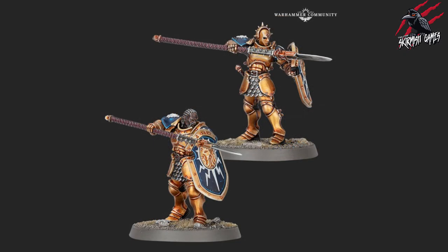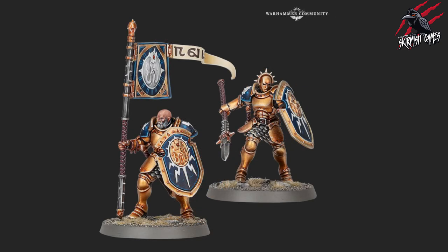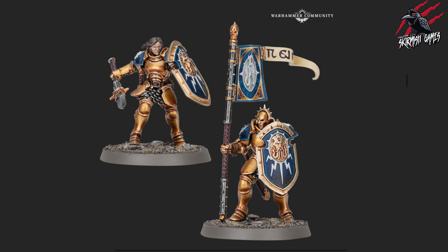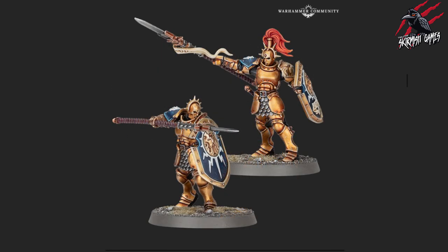Next we're going to see 10 Vindictors. These guys and girls are wielding lightning-blessed spears and shields, and arcs of blazing Azerite power form around them as they hold the battle line — these are your infantry. Really good looking models, some with banners, some without, with all different poses. They said in the preview you're going to get 10 helmets and 10 heads, a mix of male and female, so you can chop and change as much as you like, really personalise them. I'll be doing probably a mixture of each, and I think with all the different options it's going to be fantastic to put this little battle line together.